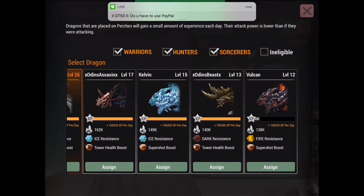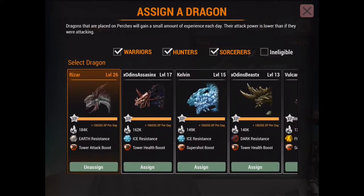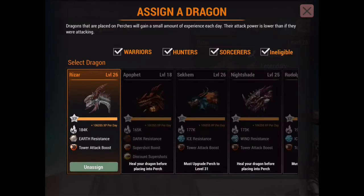Sorcerers won't give health bonuses, warriors will — you can't choose, that's just how legendary bonuses work. Now mythics: they give those two things but also something else, and that is discounted super shots. I can't use a mythic myself, but if you have any mythics and can put them on your perches, it's probably your best bet. Discount super shots is one of the mythic bonuses, and I've heard of at least four different bonus types at the mythic level.